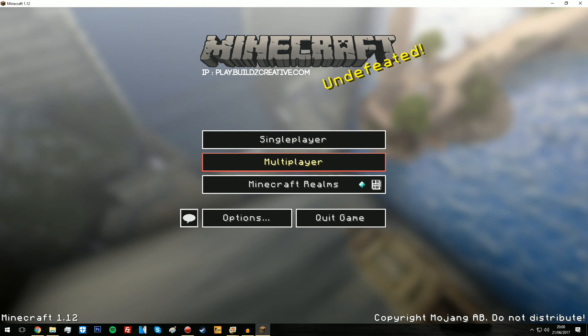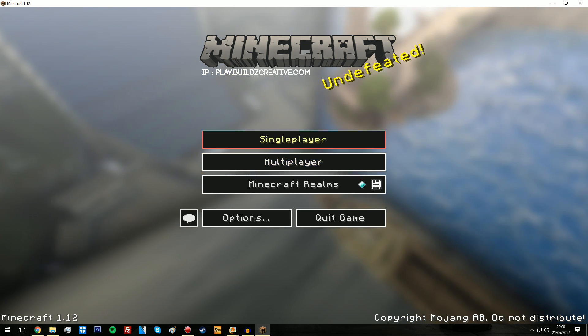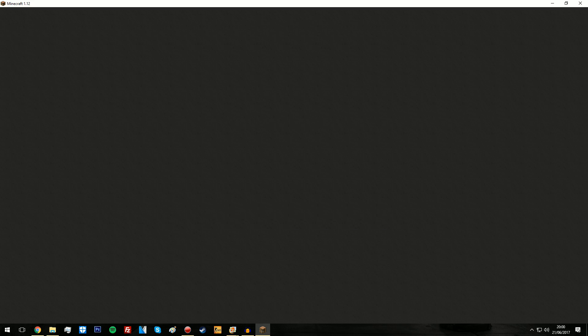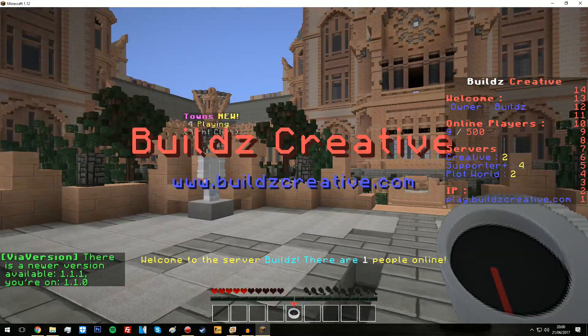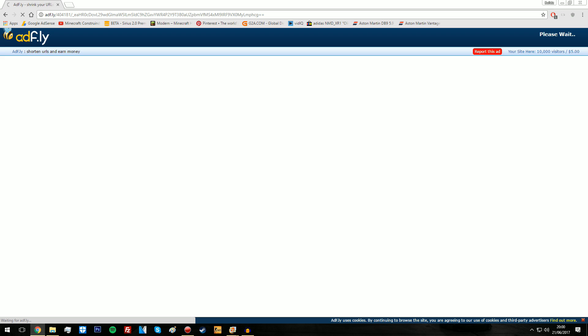Continuing in 3, 2, 1. So what I'm just going to quickly do is open up a creative server — this looks pretty sick. All right, so now I've done that, what I'm going to do is actually close Minecraft and download Optifine 1.12.